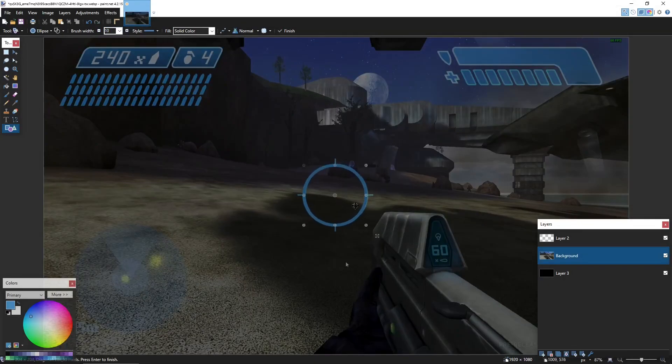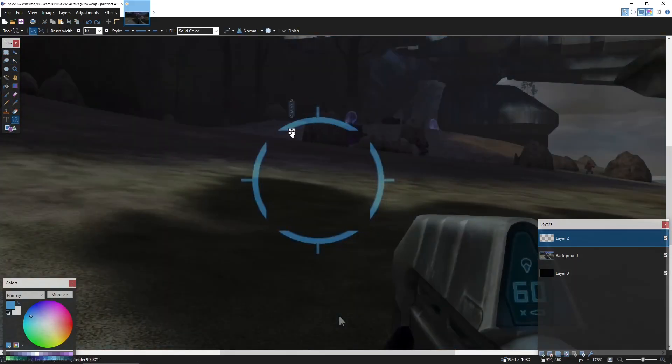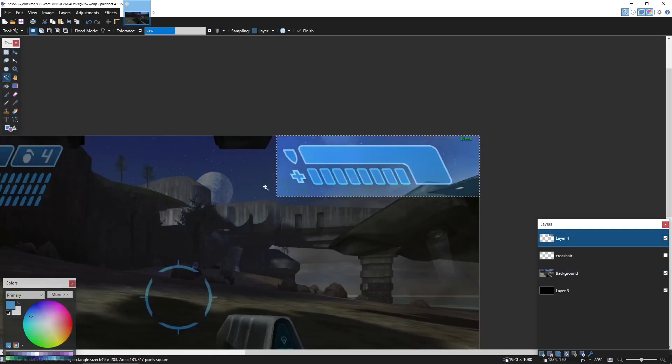Remaking Halo Combat Evolved in one day — it was going to be quite a challenge. To keep myself on track and not lose too much time messing around, I set a goal and made a plan. For the visuals, I wanted it to look close enough to Halo that it could be mistaken for Halo by the untrained eye.